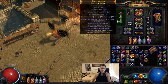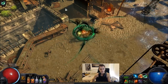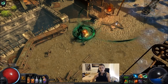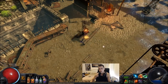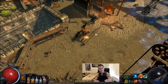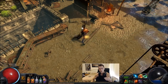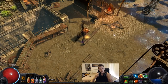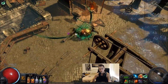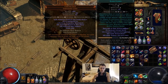Essentially what happens is you're going to stand still and cast until you get 6 stacks. Once you get 6 stacks you don't get any more, but you continue to do the same damage. If you stop casting and unleash, you use those 6 stacks to attack all at once — like you're normally attacking but 6 times. So you go 1, 2, 3, 4, 5, 6, then move and unleash. Do that every single time. That's the basics of this skill.